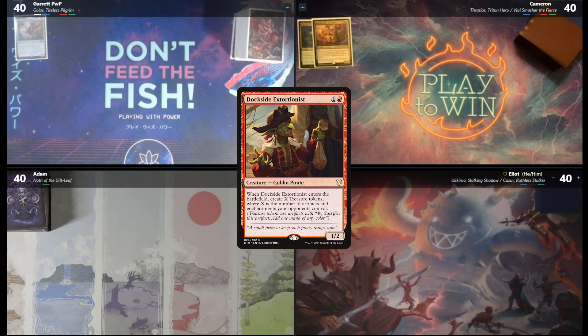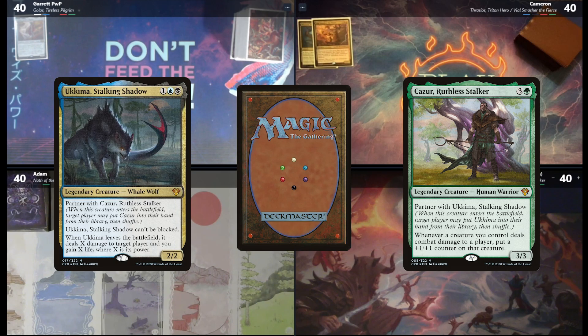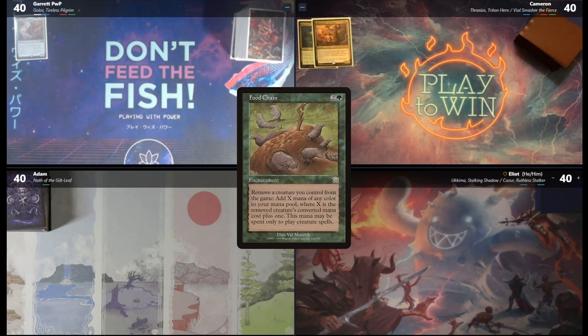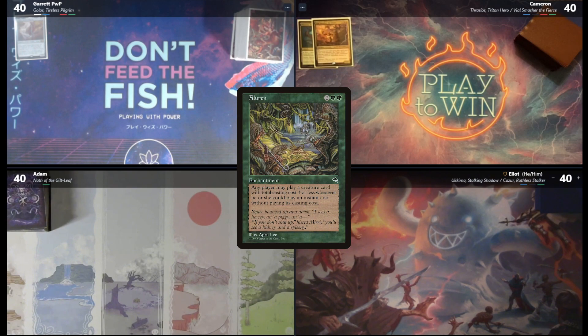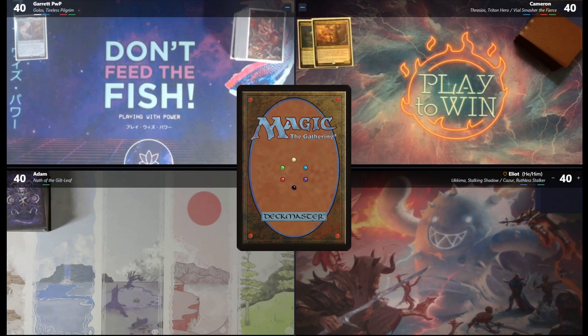Today I'm playing a Thrasios/Vile Smasher variant. It's kind of a control strategy packed with a lot of interaction and card advantage spells, looking to win with either a Thassa's Oracle combination, infinite mana loops with Basalt Monolith, or potentially Dockside Extortionist for infinite mana as well. I'm next up in turn order — you know me, Elliot, from the Spike Feeders. I'm playing Okyema-Kazur. It's a layered combo deck — some Food Chain stuff, and Aluren with Cavern Harpy. I also have Thassa's Oracle, but that card's boring, so hopefully we don't have to win that way today.